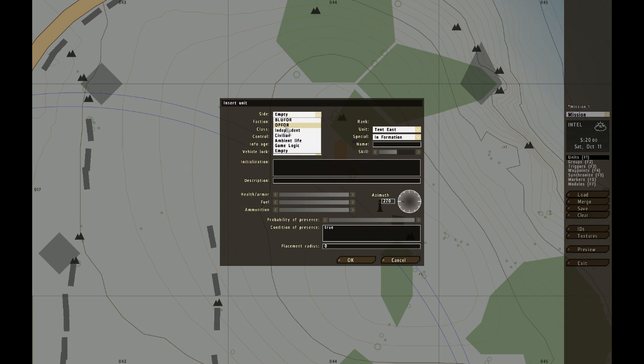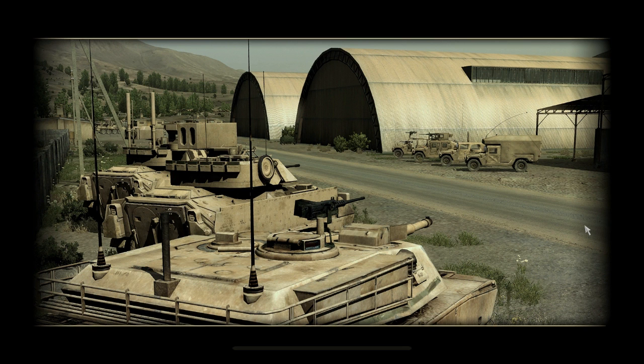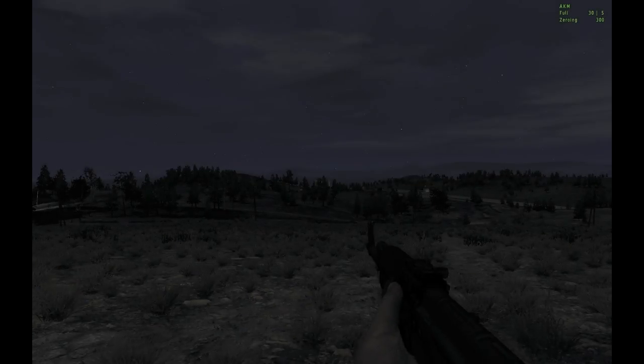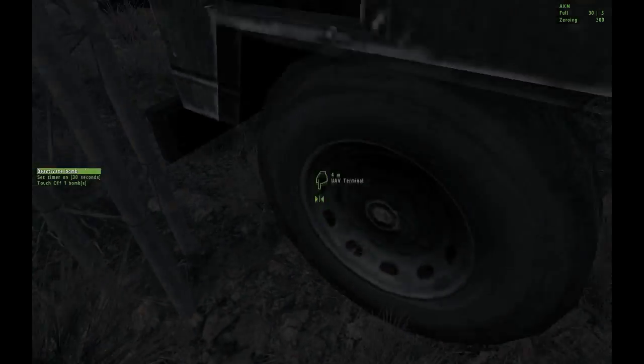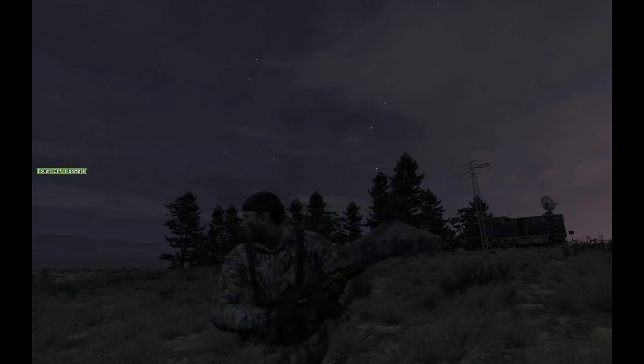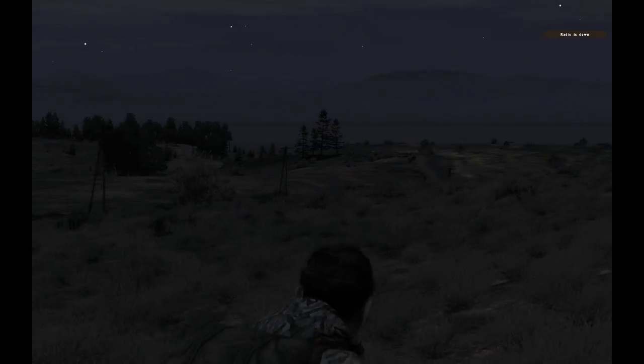Something that looks OK — let's make a player here and I'll show how it looks. So this is what it looks like, that's the target. I have ordnance, sat for charge, place it here. Run like hell — American movie — touch off. Radio's down. And it's triggered. That's it.